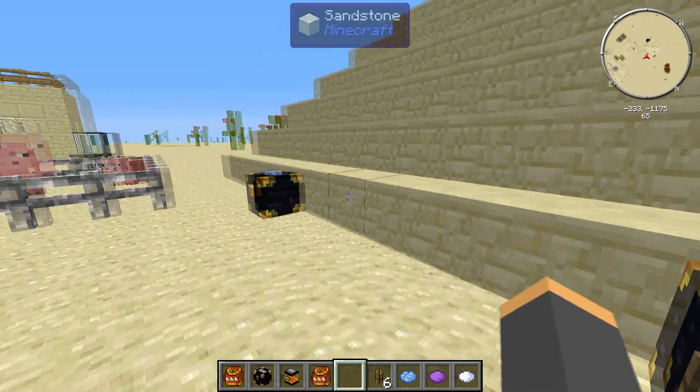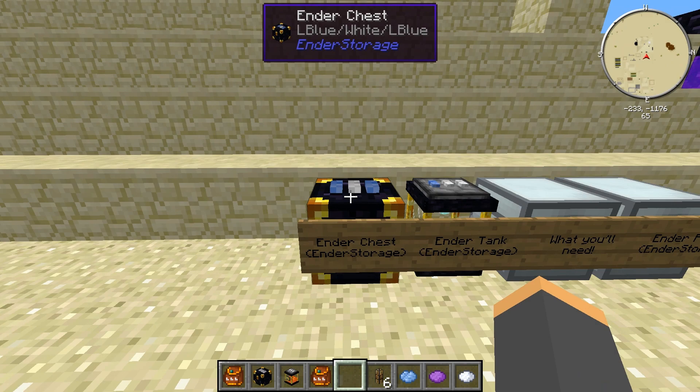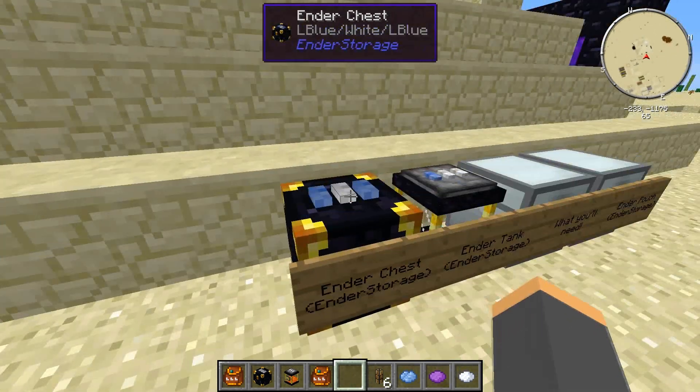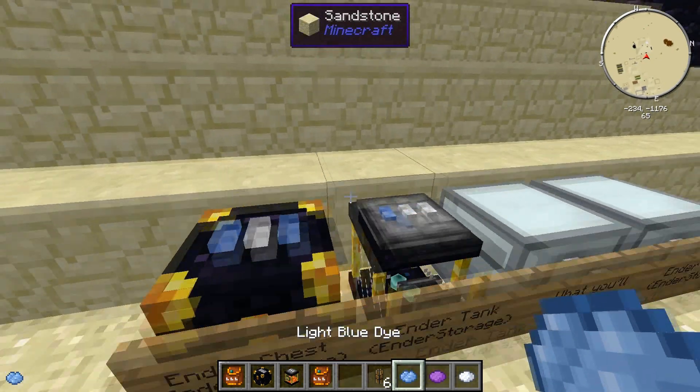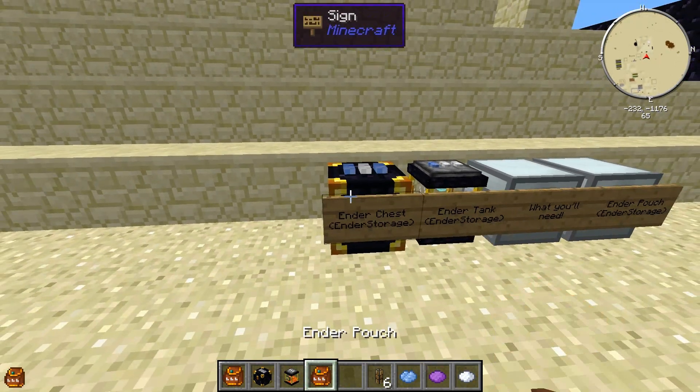This is really handy if you have a mine somewhere and you want to bring items back to a factory area. Instead of transporting them using pipes, you can use Ender Chests — extremely easy to use. Color-code them and you have multiple chests you can use to bring items back.